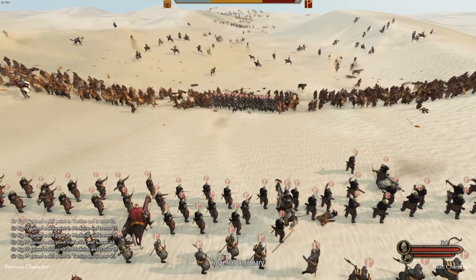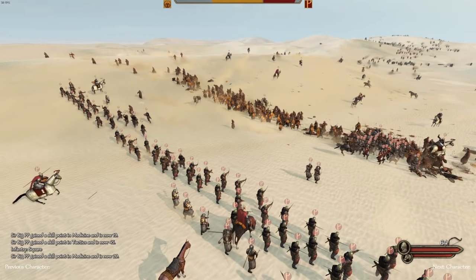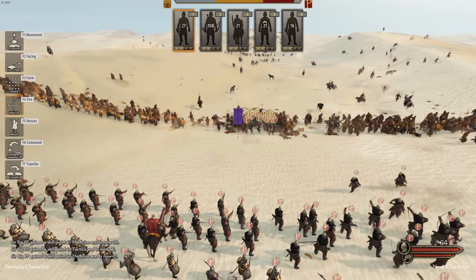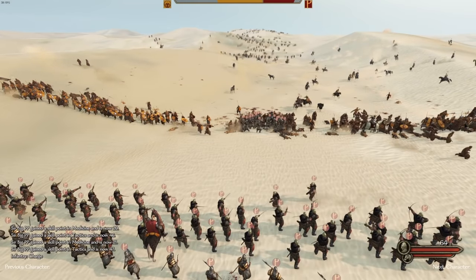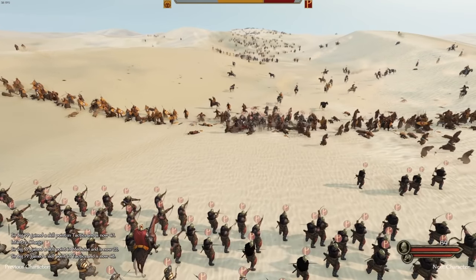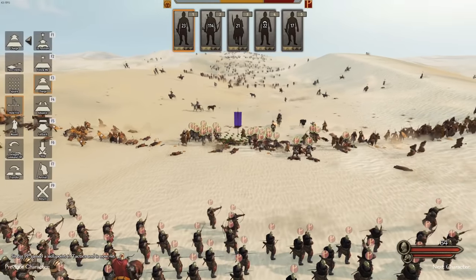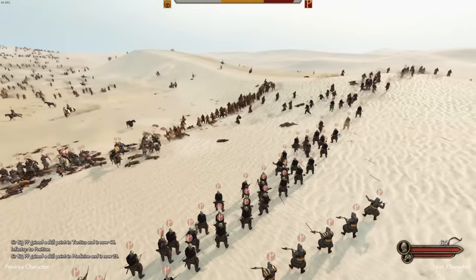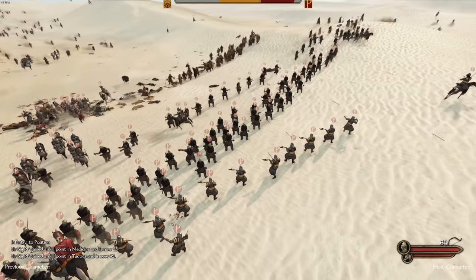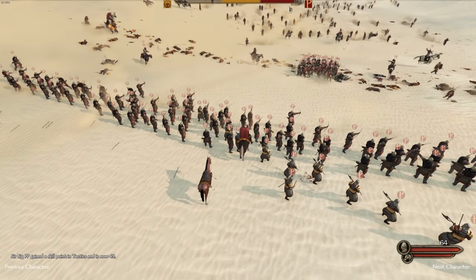The shield wall is holding up pretty well. If they start going down too quickly I'll switch to square formation. Still looking good — they're starting to retreat a little. I'll charge my square formation so they separate on both sides but stay grouped to catch more of them. Back into square formation — so far they haven't reached my archer line yet, which is key.